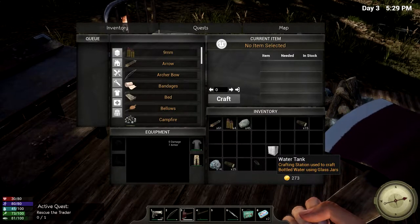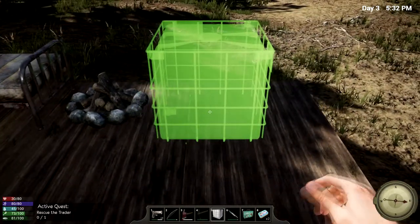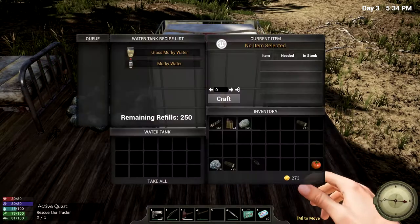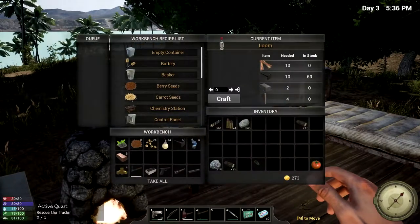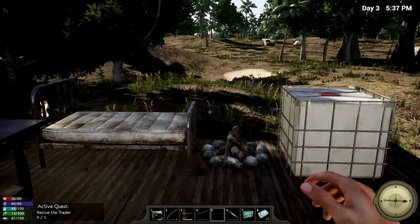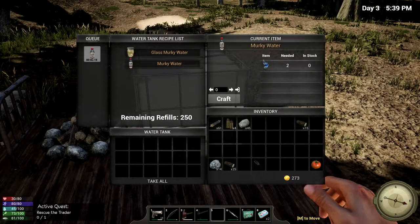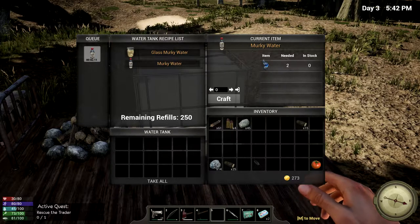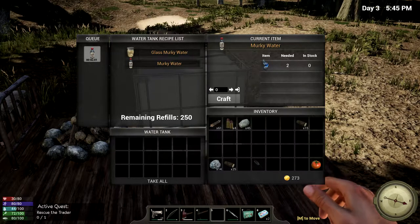Our water tank is done. Now we can place that down - let's put it over here next to the campfire. That means we should be able to make some murky water out of scrap plastic. How much scrap plastic do we have? We have four left. Let's put these in here, then we can make two. These of course we can burn. It does mean that we're gonna run out though, if we need two for one.